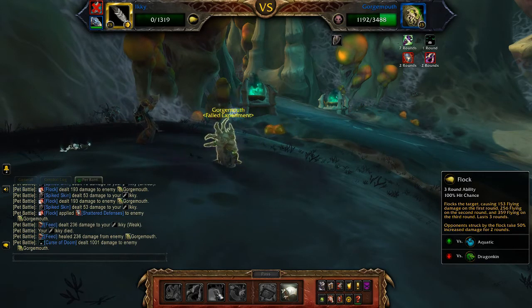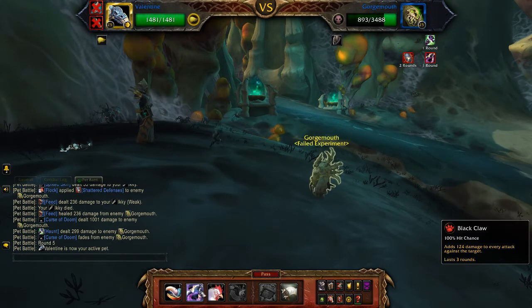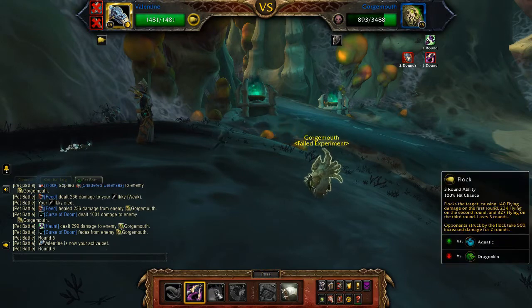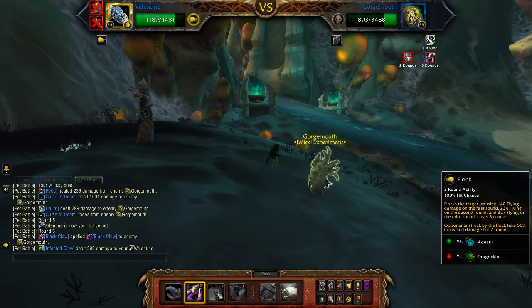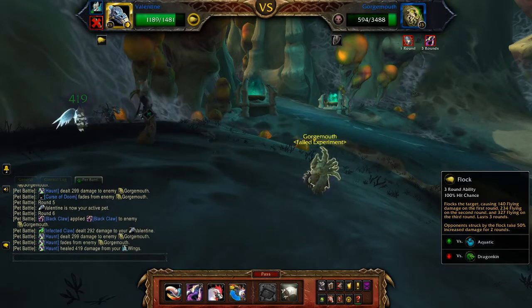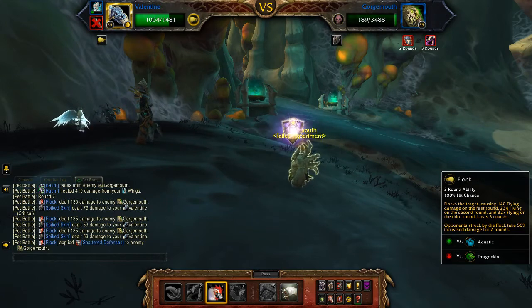As you can see, by the time Flock is finished your Icky will probably be dead. Bring in your second Icky or your Foul Feather — here I'm using a Foul Feather — and again use Black Claw and then Flock, and this should end the battle for you.